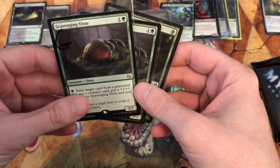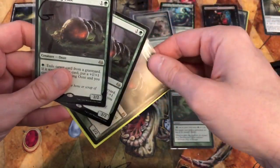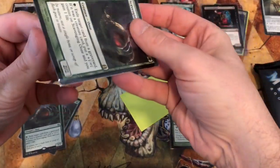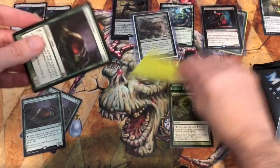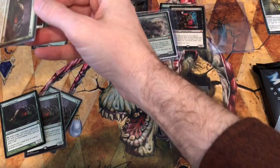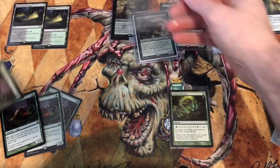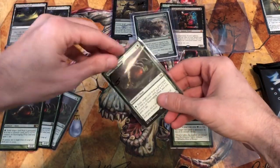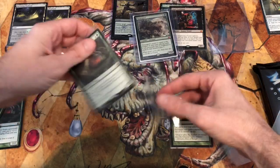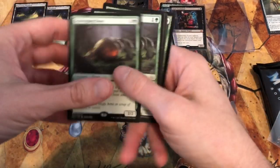I have four Scavenging Oozes, though I don't know if I'd use all four in the deck. You do want to have some sorceries and instants in there, and I'm going to try to go old school and use four Giant Growths and four Berserks from Conspiracy: Take the Crown. I used to have an Unlimited one but I sold it a while back.